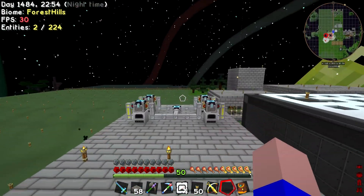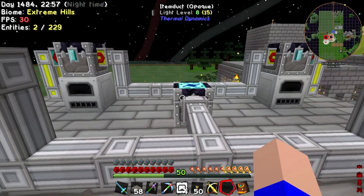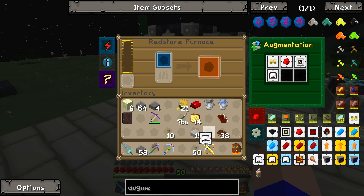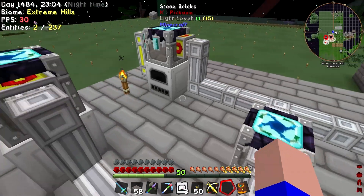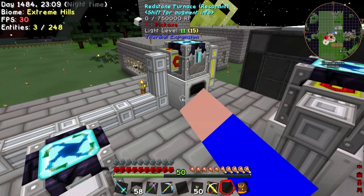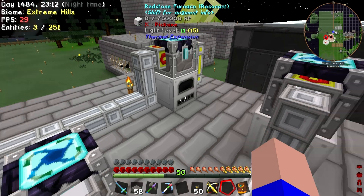Then upstairs, we've got to get power to these, for starters. That's the thing we need to do. We need to throw the augments in so that these run at the right speed once they're powered, of course. We're not going to be able to power it until the morning, but that's okay - that's not the end of the world.